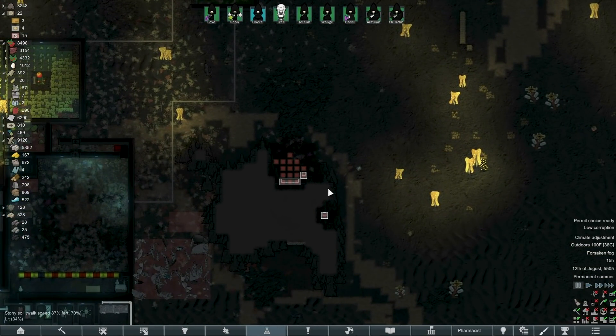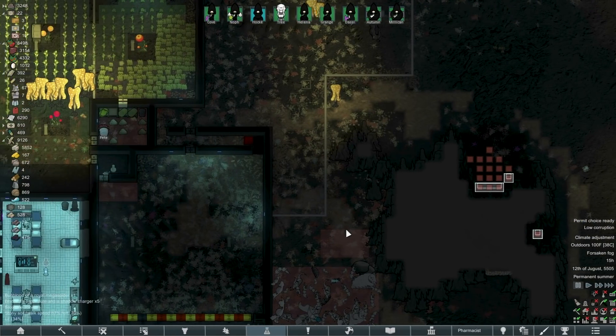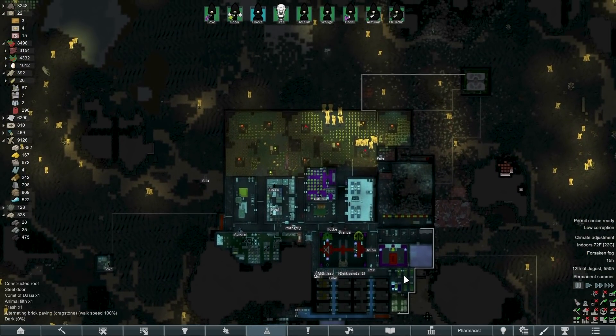Over here we have some spots — these are all valid insect spawns where the red dots are. So I'm going to try to fill these in with walls and hopefully my people won't entomb themselves. I just don't want a hive to spawn right here — that's a little too close. So we're not going to deal with that.